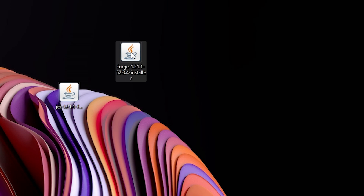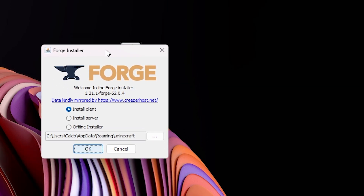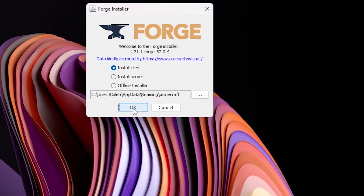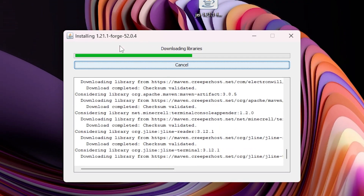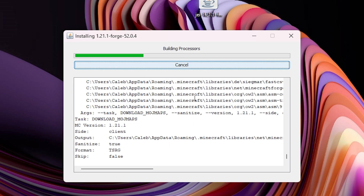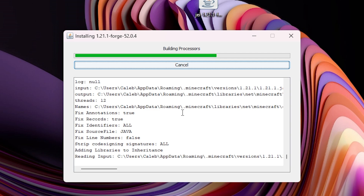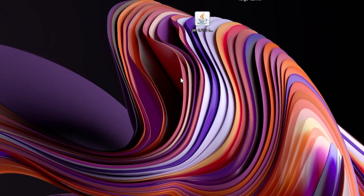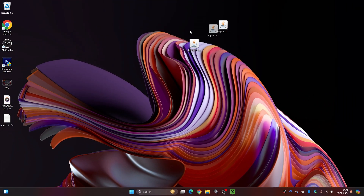Double-click on the Forge installer file and this will open up the Forge installer. From here, click on the OK button and it will start to install. It doesn't take long, though it depends on your computer specs — it may take a couple of minutes. As you can see, mine is now done — it took about one minute. Simply click OK and it will close.